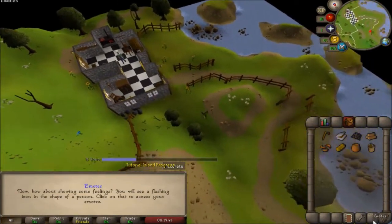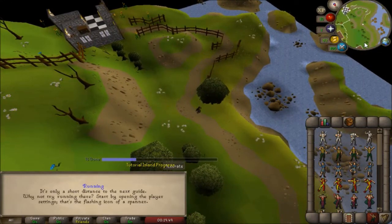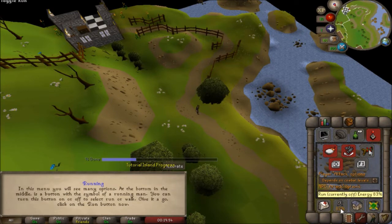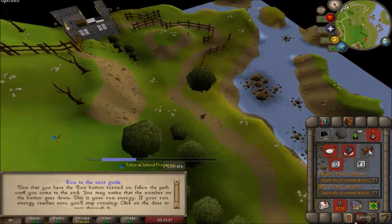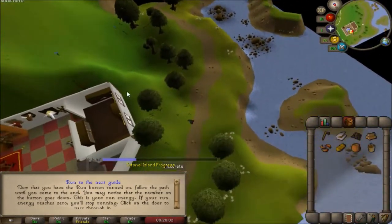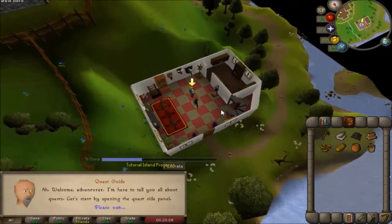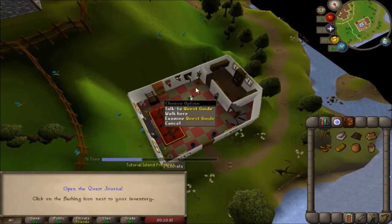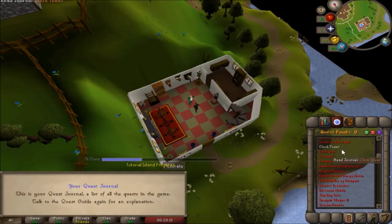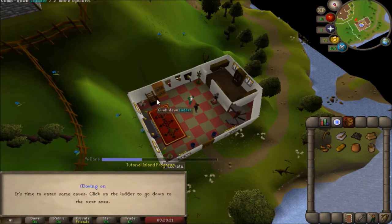There's going to be a flashing emote icon - click that and do the spin emote or any emote you wish, as it is required to get to the next part. Next, the options icon is showing your run energy option again - press it because that's what's going to allow us to get to the next part. This guy is going to be talking about quests in RuneScape, which I'll go into more depth after the tutorial. Press the quest list - it shows all the quests in RuneScape that are free to play and members, and I highly suggest that you invest in them to learn more about the game.